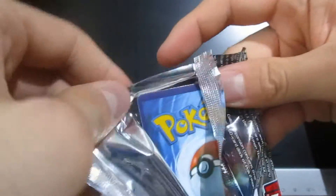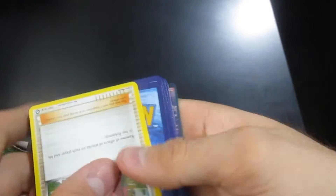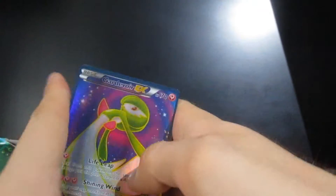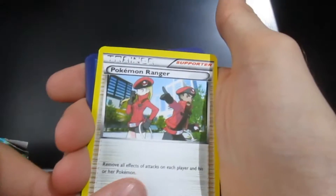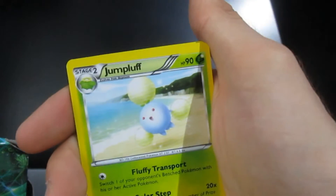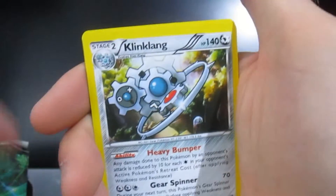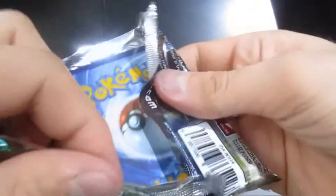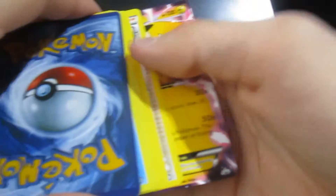So much easier for me to open these honestly. First EX — not bad, Pokémon Ranger. Some of these prints are very well done but some are really shocking. If they had good prints like some of these and a little bit stronger cardboard, a lot of people would debate whether they were fake or not — but they're just so flimsy that it's pretty easy to tell.